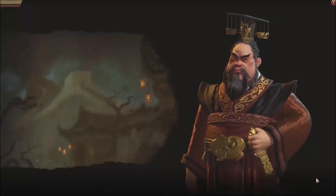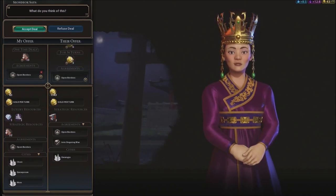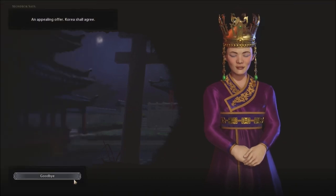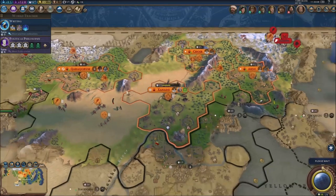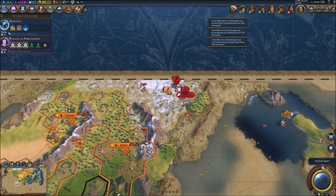We've got some sort of agreement — the Koreans want open borders for both of us. They want some horses and they're willing to give me some gold per turn. I'm gonna accept — I have no use for my horses right now, I don't have any cavalry, so I can sell them away no problem and get some more money.